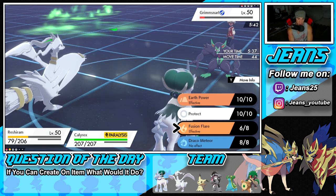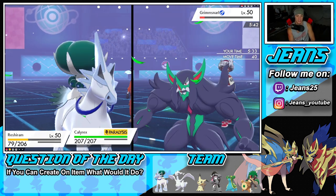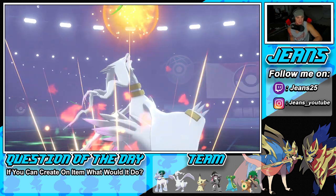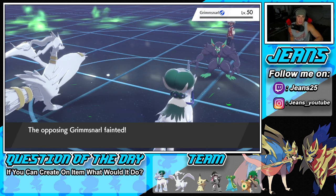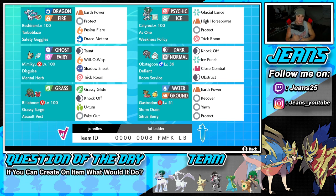He's down to Grimmsnarl at red HP. I drop a Fusion Flare and roll into a Glacial Lance — that's going to be GG. He doesn't cancel battle — these guys are relentless today. But at least we get to see Fusion Flare one more time. Grimmsnarl drops out and we grab ourselves a beautiful winning record for today's video. I love me some Trick Room — Trick Room is always solid and it always prevails.